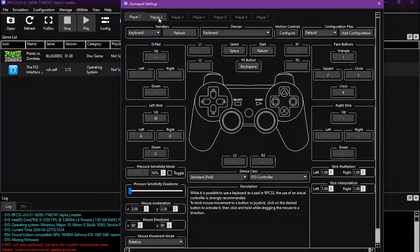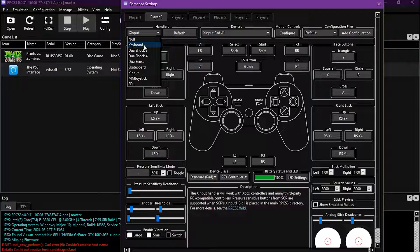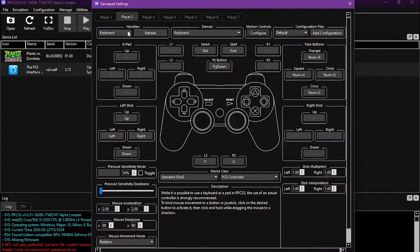Now let's take a look at Player 2 controls. If you have a controller, you can just select it here, or if you don't, select Keyboard. Now bind keys just like we did before, but don't bind the same keys as Player 1 — bind different keys like this. Actually, I'm gonna play with my controller, so keyboard for Player 2 and controller for me.